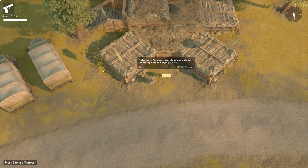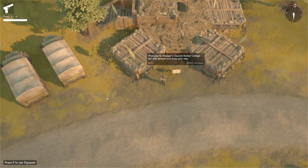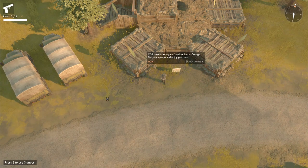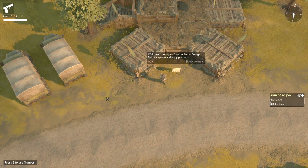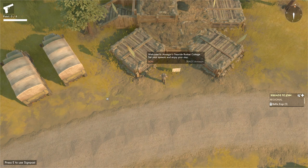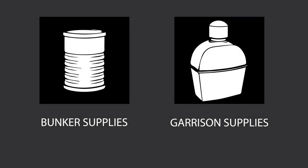You may think your work is over, but nay, it is just beginning. Bunkers require upkeep, and even if you are not personally maintaining one, this is information you should be aware of. After a bunker is initially built, there is a 24-hour grace period whereby no decay will happen to the bunker or surrounding structures. After the grace period has passed, you will notice the bunker and surrounding buildings will start to take damage and need to be repaired. But fear not, there is a way to prevent this decay. By providing bunker supplies or garrison supplies to your bunker, it will be prevented from losing health as time passes on.